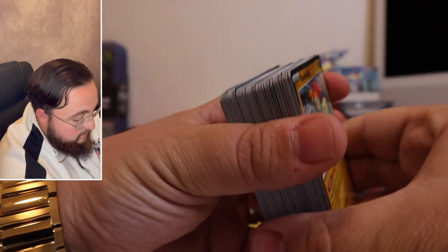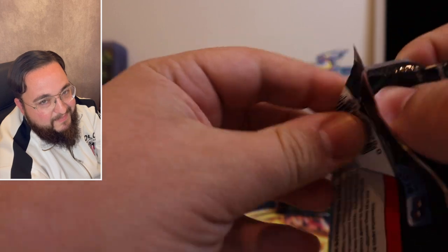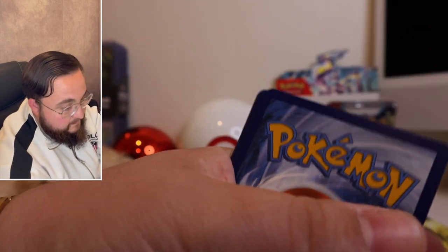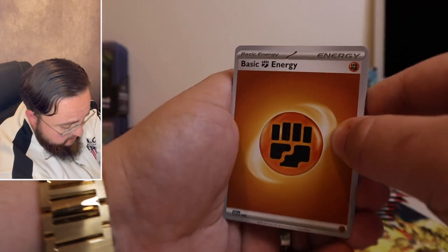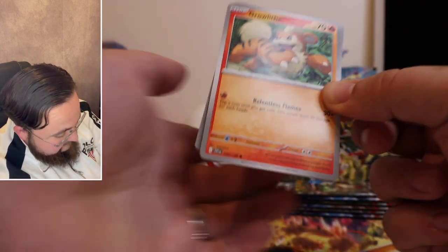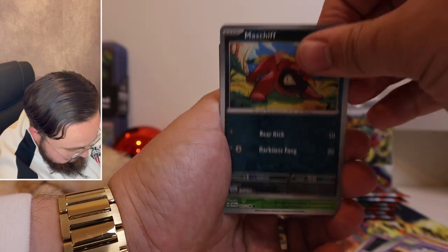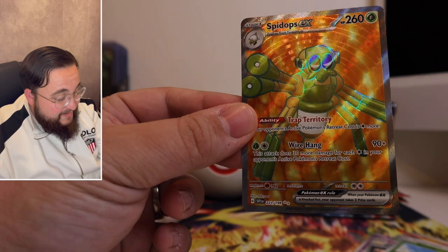Code card, good luck. I'm gonna say Fighting — that's about four or five Fighting energies today. Look, it's my little Grookey. Archie, look it's you! Charcadet, Pawmi, Smoliv, Espathra, Maschiff, Smoliv, and — oh that's right — full art Spidops ex baby! Oh man! I'm telling you the Biggie Fam community, don't stop hitting — look at how amazing that card is. Such a beautiful card.